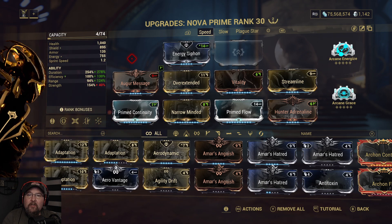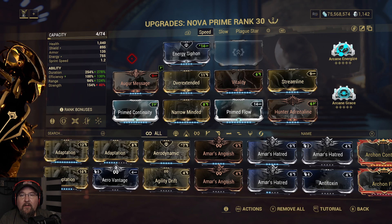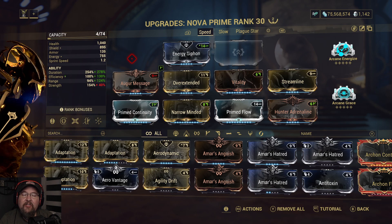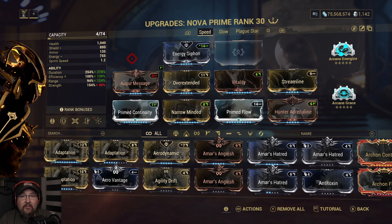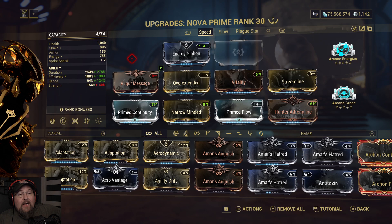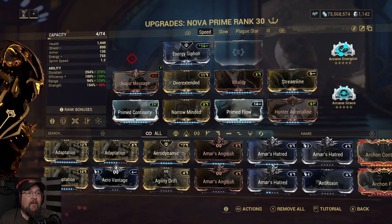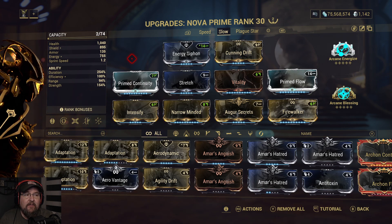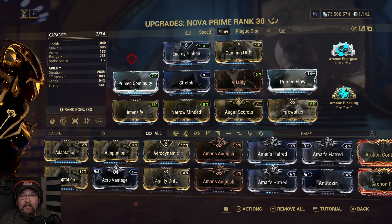Depending on the circumstance — defensive missions, survivals, things like that — Nova has some insane applications. I have a Plague Star build, which is a slow build. Under normal circumstances I usually only take her in for the slow function, unless we're trying to do some really quick defensive content, and then it'll be the speed build.